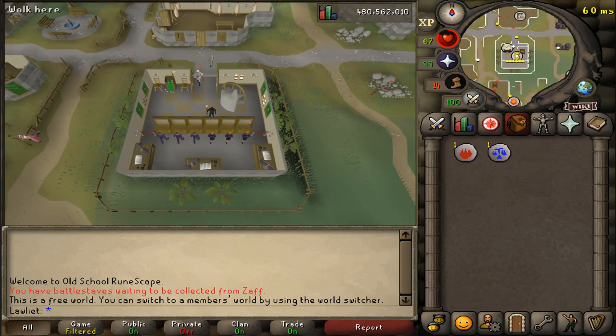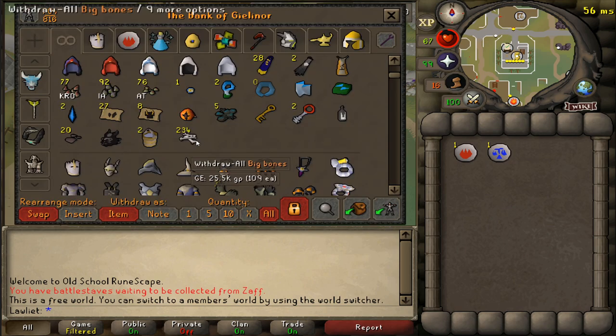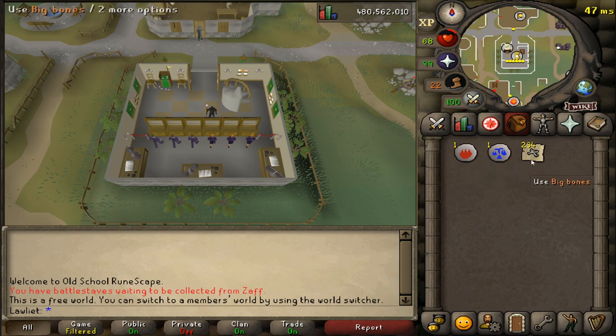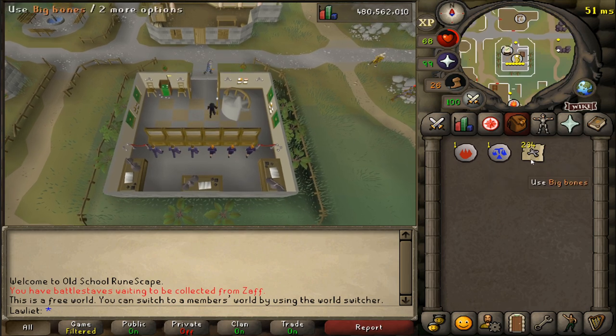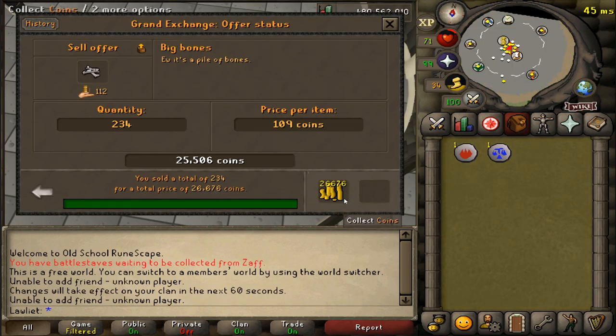I've finished the one hour of collecting big bones. If you pull all of them out and do a price check, it's about 6.2k. So again, I definitely wouldn't recommend doing this for money. Maybe if you're free to play it's decent, I'm not sure, but you're probably better off just staying in the bone yard and burying these if you are free to play — that way you can get some prayer XP. It's very slow prayer XP but it's the best way to train it in free to play. And there we go, into the sell for 26,676 gp.